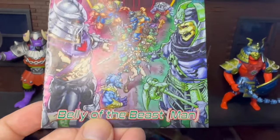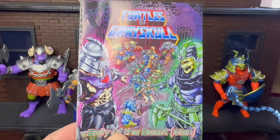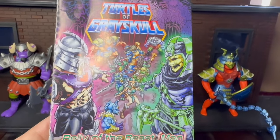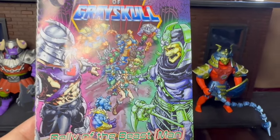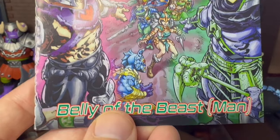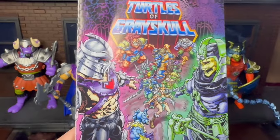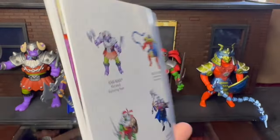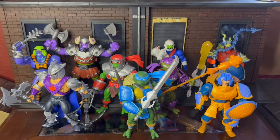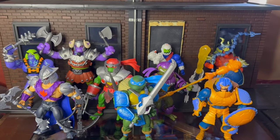Each figure in Wave Two comes with the comic book 'Belly of the Beast Man.' Inside there are some sneak peeks: Skeletor designed on a Shredder-type model, and a little peek at Merman. Merman confirmed — I think he was confirmed anyway, but it's good to see.